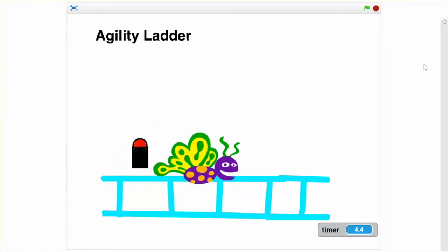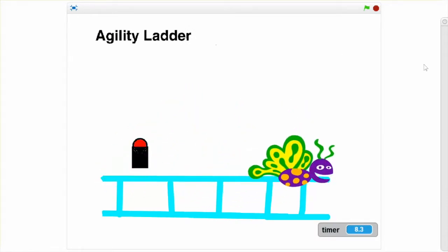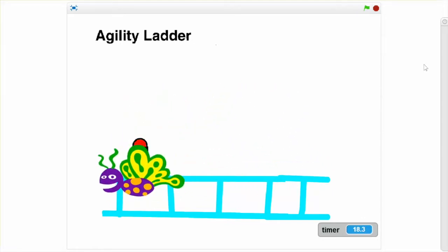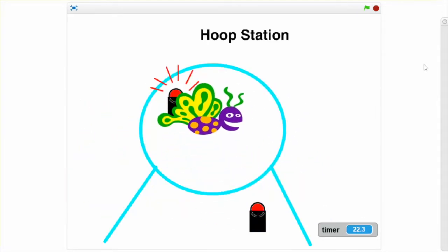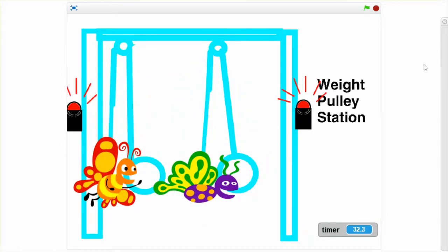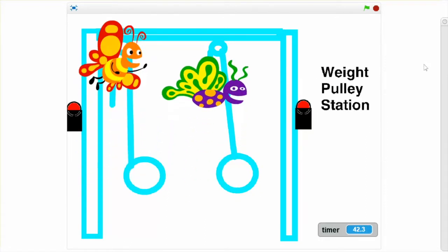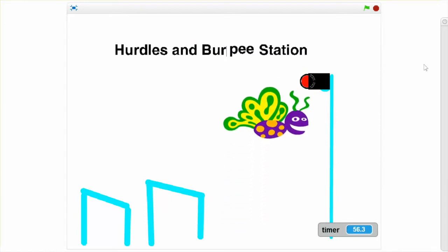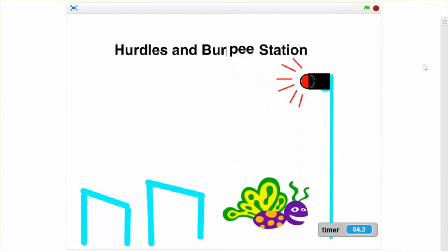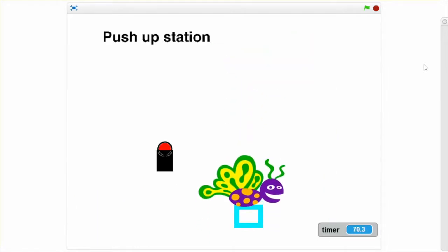This is Scratch Programming, demonstrating the agility ladder in our extra game. This is the hula hoop station. This is the weight pulley station. In our game we will be lifting a 25 pound weight. This is the hurdles and burpee station. This is the 10 push-up station.